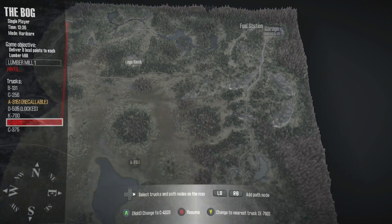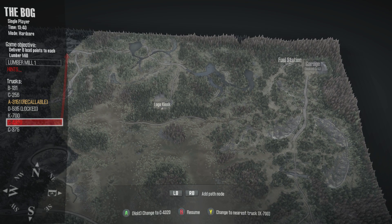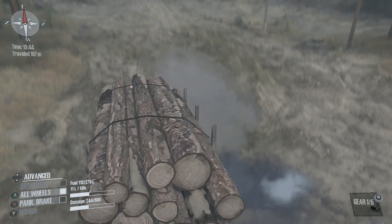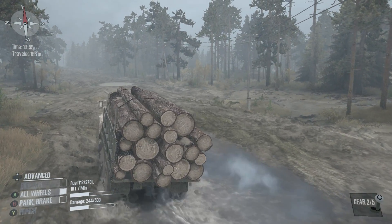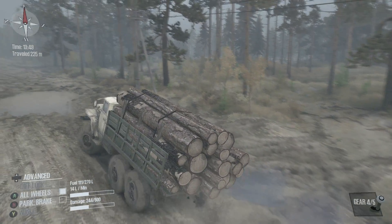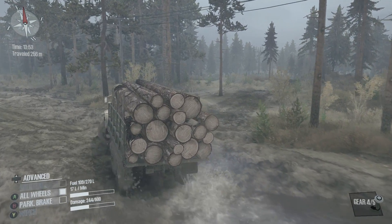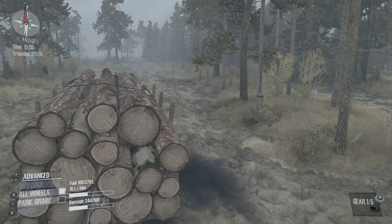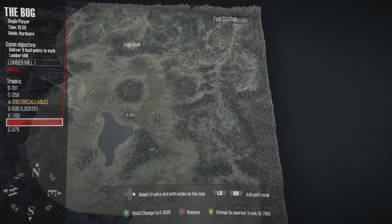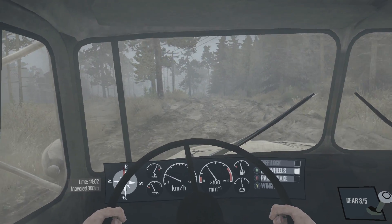I don't know if I like that plan. I think I'm more interested in staying on the road, but the road goes weird directions anyway. We'll figure it out on the fly, but I'm thinking we're going to make a right, go down the middle of the map and then make a left. That's not the turnoff, right? No, that's a completely different route. That's not a route I'm interested in taking right now. So, this is three points, and we need eight load points.